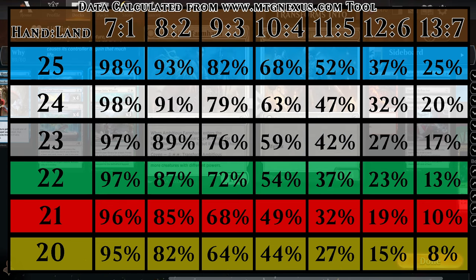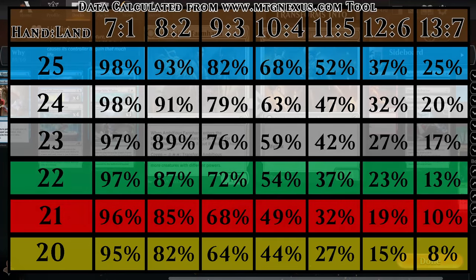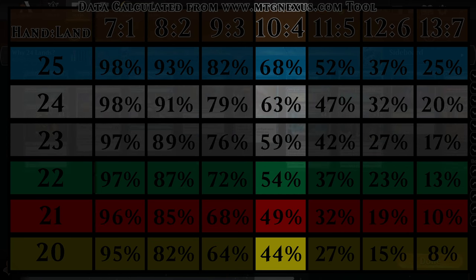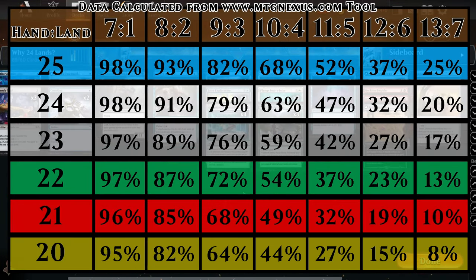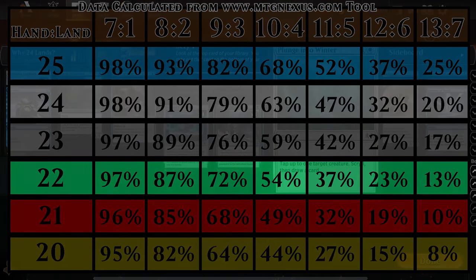Most people assume a third of your deck should be lands, so in a 60-card deck that means 20 lands — 40 spells and 20 lands. But when you look at the numbers, once you get to turn four, there's only a 44% chance you'll have four lands with 20 lands in your deck. So if you have a lot of mana costs at four or above, you really want to go up to maybe 22 lands or higher.